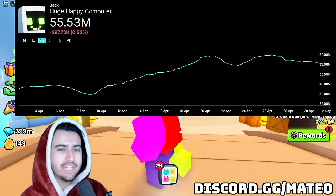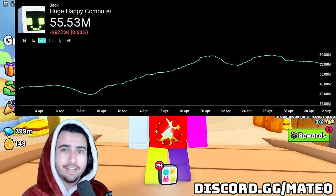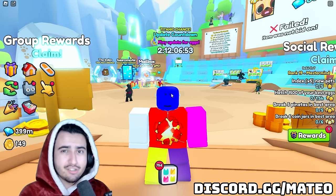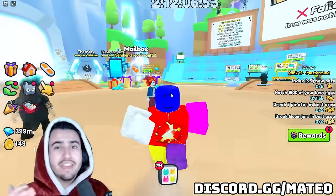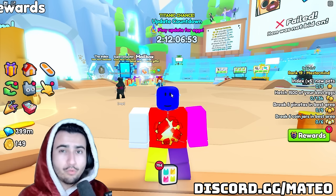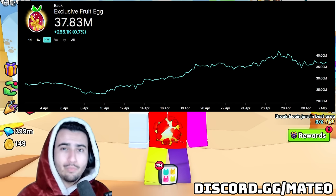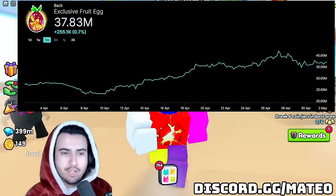I'm going to show a chart of the Happy Computer over the last month. I like investing in huges because the overall price is very predictable compared to exclusive eggs. The line on that chart is smooth because when the price begins to increase it typically continues to, and when it decreases it likely keeps decreasing — a smooth up-and-down pattern that is more predictable. If we compare that to the fruit egg chart in the same timeframe, the fruit egg is a lot more volatile with big ups and big downs creating a jagged chart.